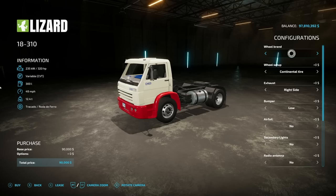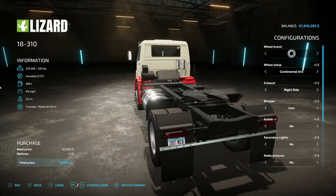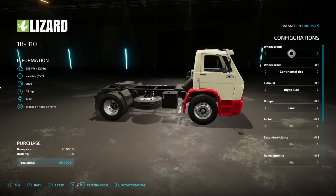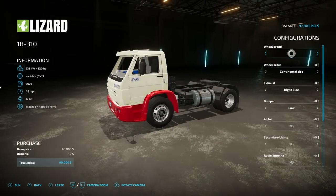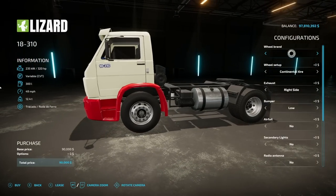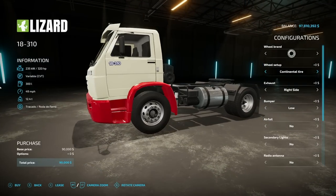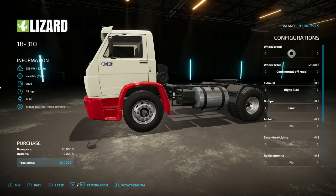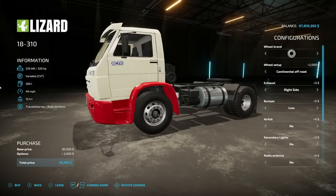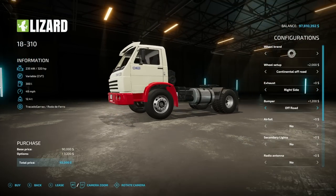Starting off today with new ones for all platforms — the Lizard 18 310 truck. This is from Talon and Agro Mods. Very cool truck: 320 horsepower, variable transmission, 300 liters fuel, 49 miles an hour. Wheel brands — no names, just a picture, so you can make the front one black or a couple other options. Continental tire setup, we also have the cross track, the off-road, and then back to standard. Looks like the only ones that change are on the back.